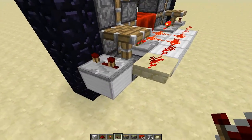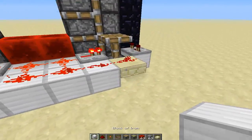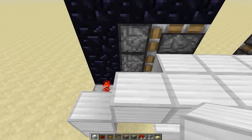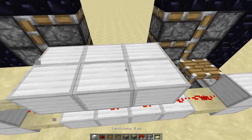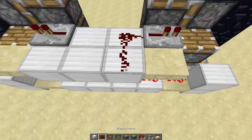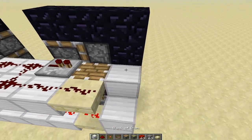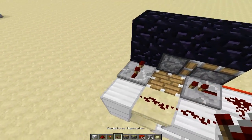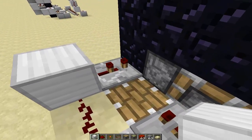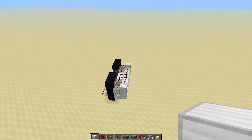On the first row, you're going to have repeaters on the sides set to three ticks — this is only on the first level. Then place a block to wire it all up. For the second row, do the exact same thing, but the only difference is the repeaters on the sides are set to two ticks. From the second floor upward it's always two ticks. So the first row is three ticks, then two, two, two all the way up.